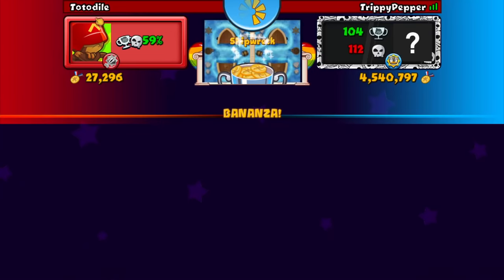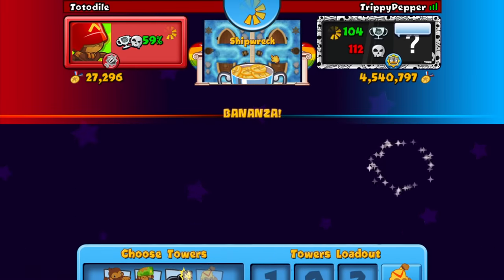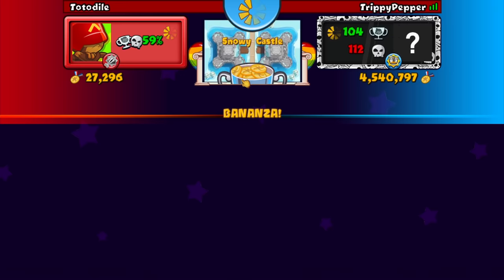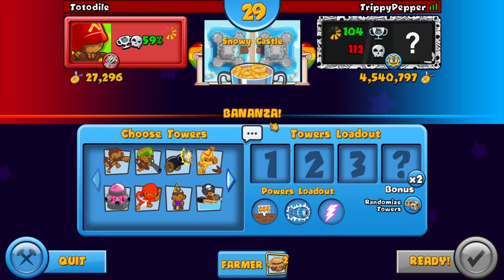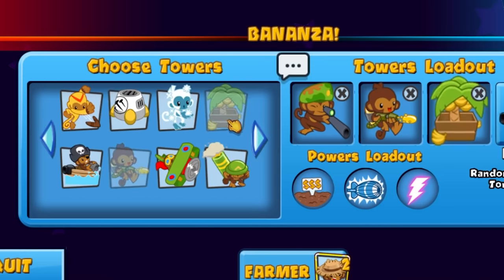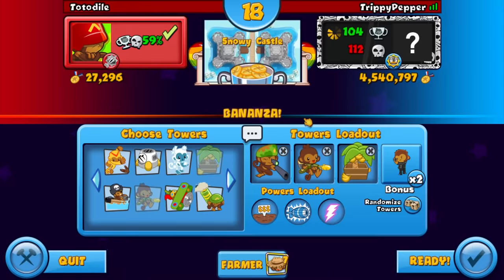We found our first opponent whose name is actually a really cool Pokemon, so that's pretty cool. It's absolutely not going to work on this map — there is barely any place to put towers, and I'm not even sure if this strategy is going to work anyway.